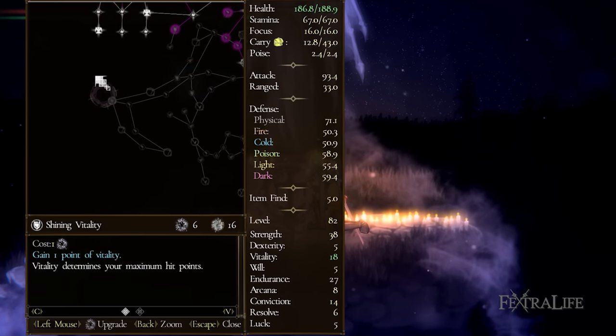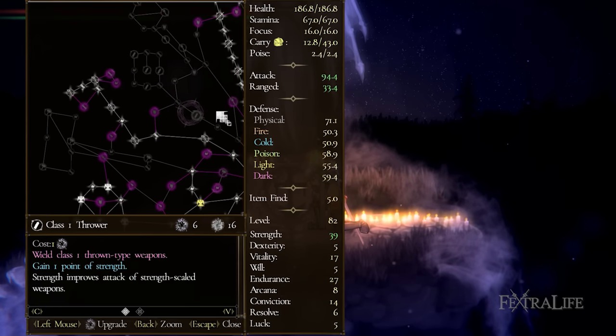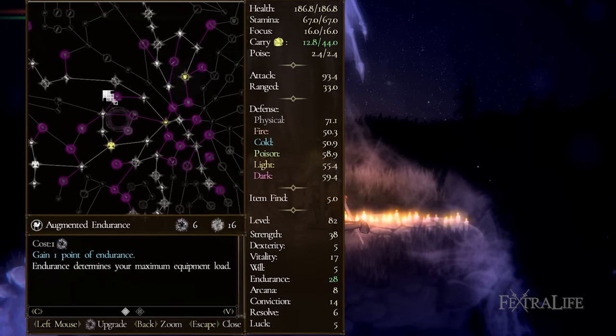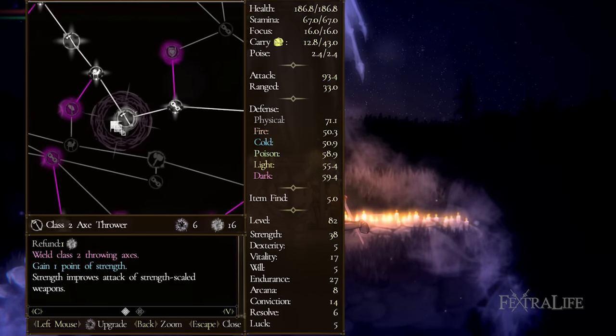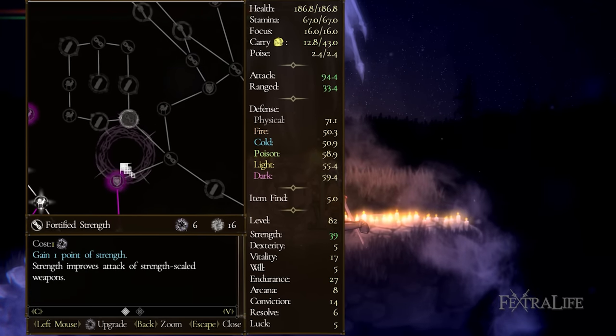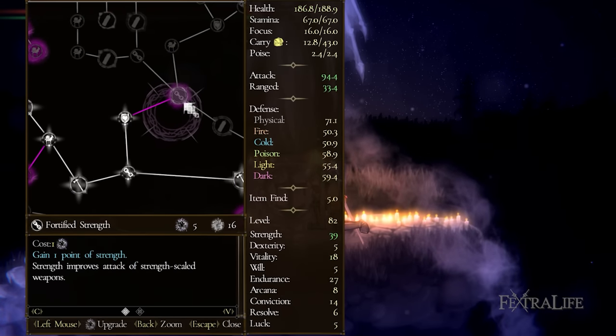While the skill tree can be overwhelming at first glance, it's actually very simple to understand. There are two types of main nodes: Stat Nodes and Class Nodes. Stat Nodes are the smaller ones, and they simply provide plus one to a certain stat. For example, Fortified Strength increases your strength by one. Once unlocked, you can keep boosting the same stat up to five times on the same node by spending additional Black Star Stones.